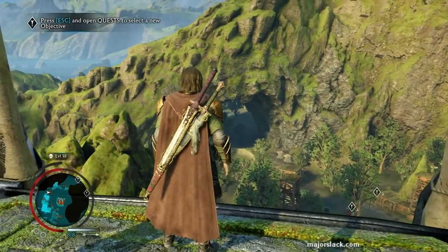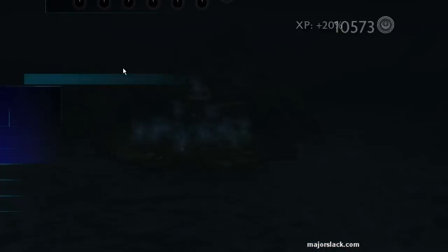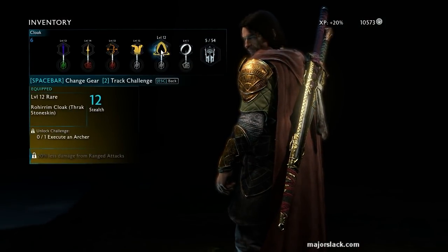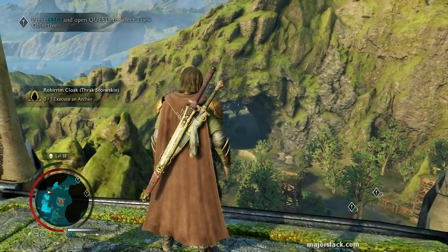I've got a challenge all worked up here — I believe it's my cloak. Let's go to inventory and over to cloak. Let's track this challenge: execute an archer. That seems pretty easy. Let's go.